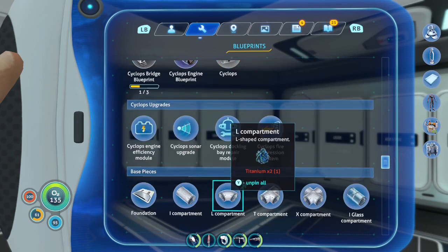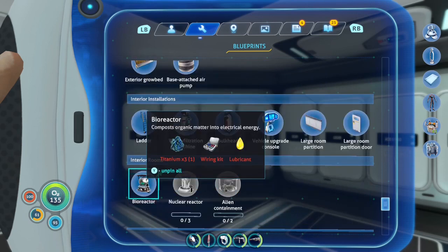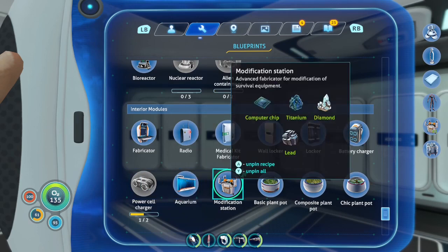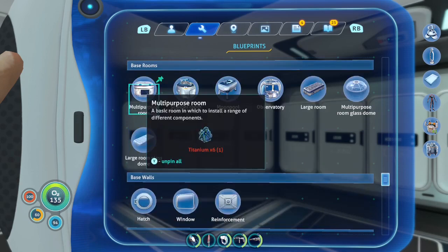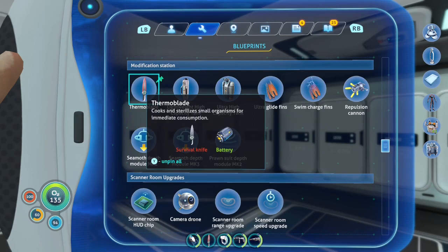I already have all of the pieces — computer chip, titanium, diamond, and lead. I got all the pieces together and then had to step out of the game, so we're ready to build it. With the modification station, I can work on upgrades. We already have the thermal blade, so I'm not going to make a second one with our other two survival knives.